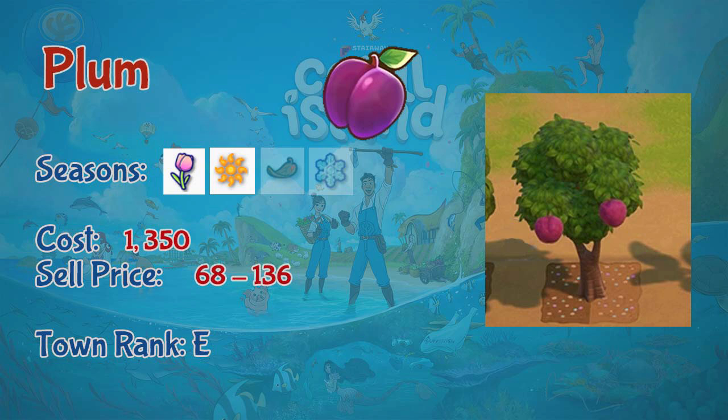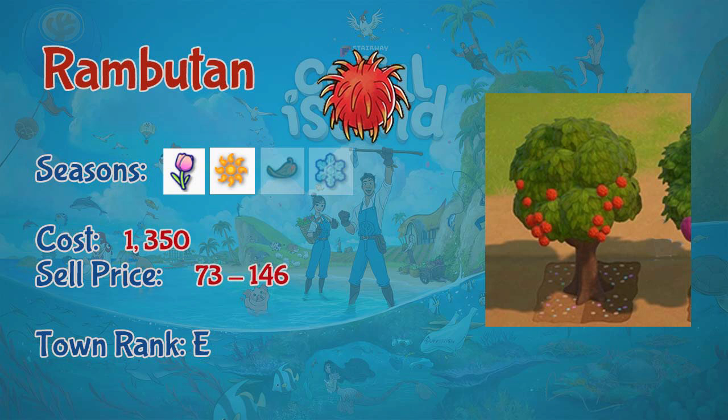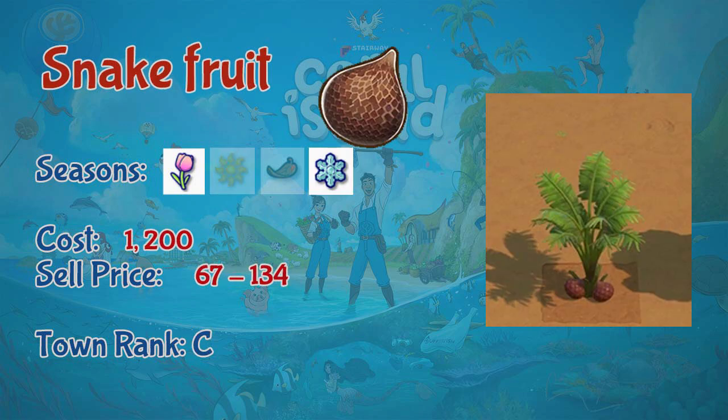Next is plum, which can be planted in spring and summer. Seedlings cost 1350 coins and sell for 68 to 136 coins. Plums are available at town rank E. Next is rambutan, planted in spring and summer. Seedlings cost 1350 coins and sell for 73 to 146 coins, available at town rank E. The last fruit plant is snake fruit, grown in spring and winter. Seedlings cost 1200 coins and sell for 67 to 134 coins, unlocked at town rank C.